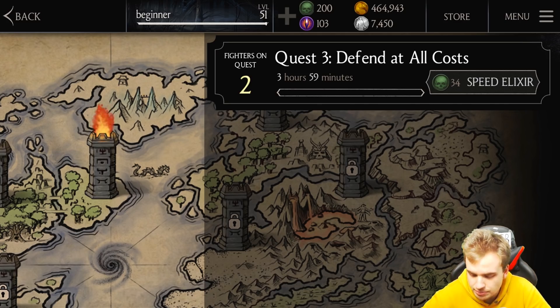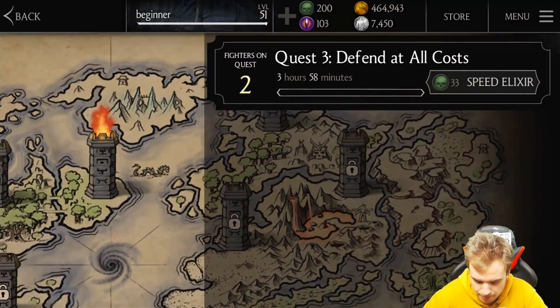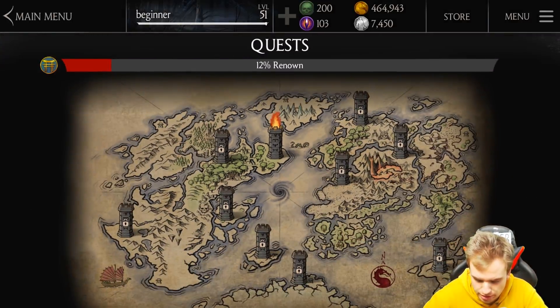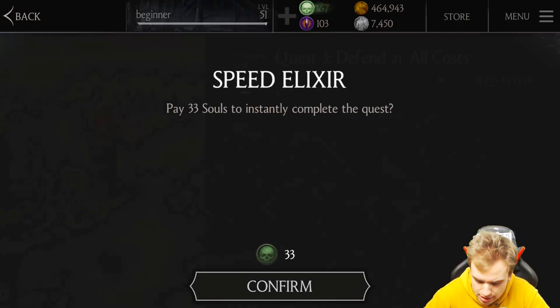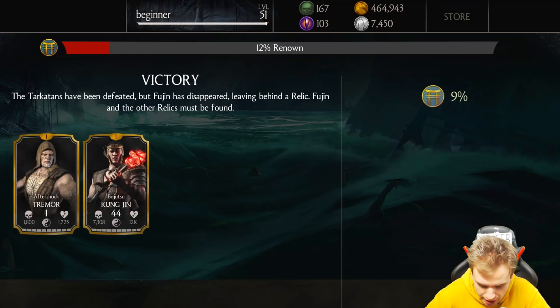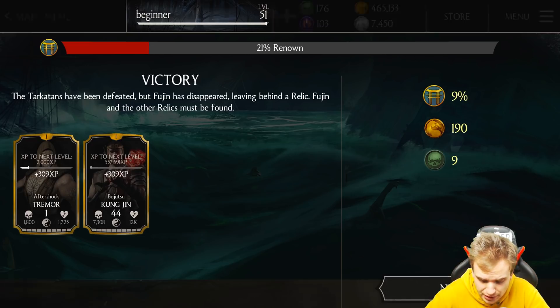I can spend 34 souls — that's okay. Can I actually participate in a few quests at the same time? Not yet, maybe when I unlock other towers. I'll use the speed elixir, I just want to see what's coming next. Victory! Got some renown, my guys are getting experience — it's very little but it's free experience, I'll take it.